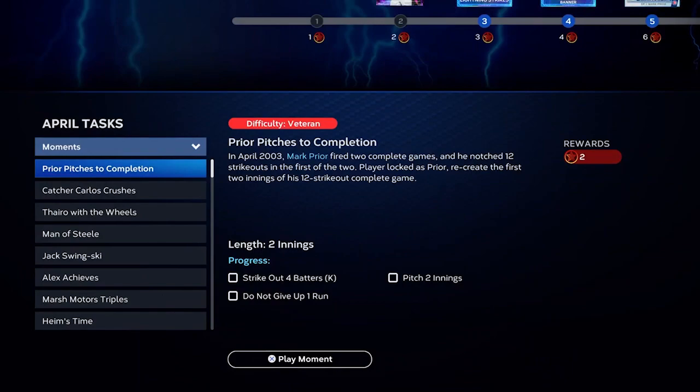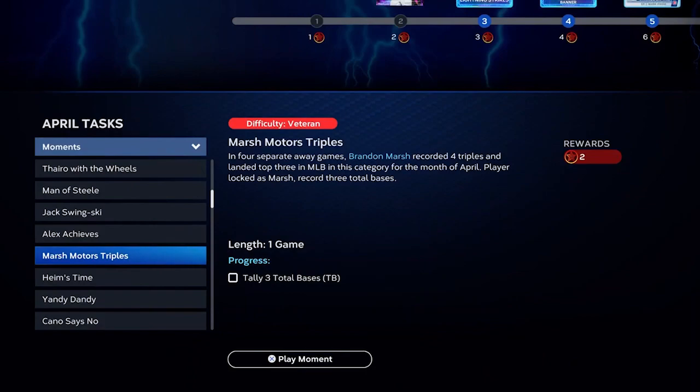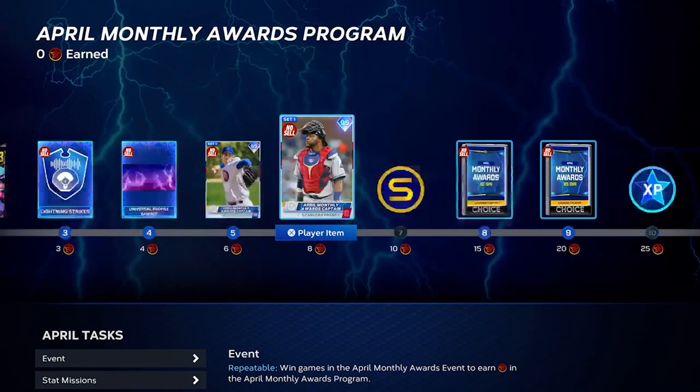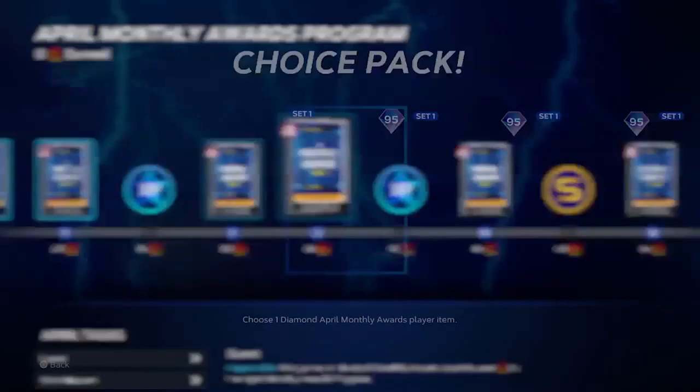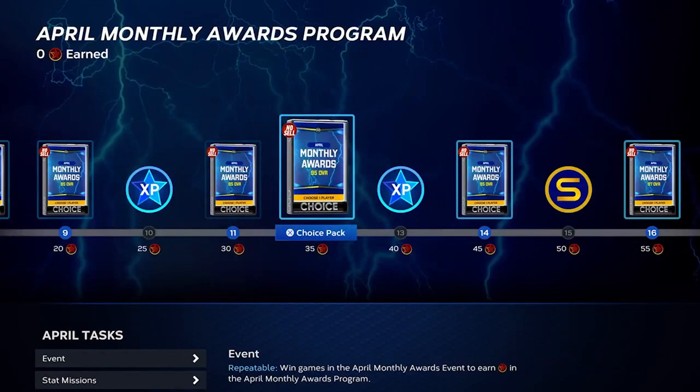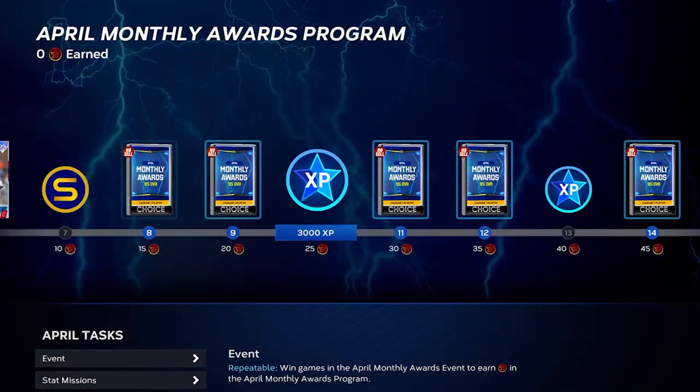Then there are 18 total moments — two stars each — giving you another 36 program stars. This is always a great starting point because you don't need a Diamond Dynasty team at all. If you just picked up the game today you can knock all of these out, get 36 stars, and earn yourself two diamonds plus a bunch of 95 overall cards. These come as choice packs, earned five different times, so don't pick the same player twice.